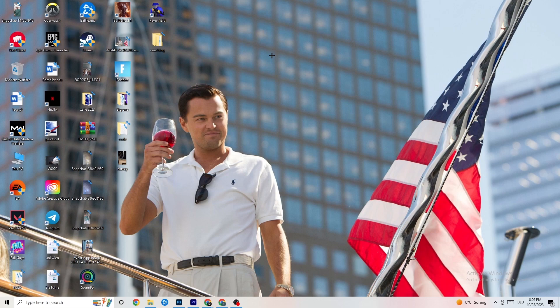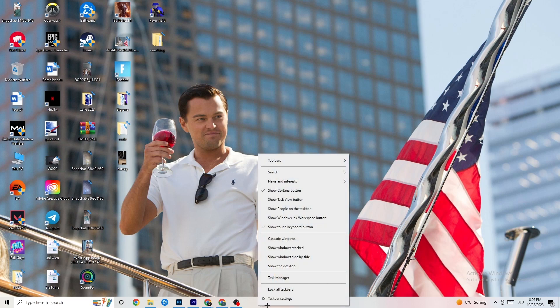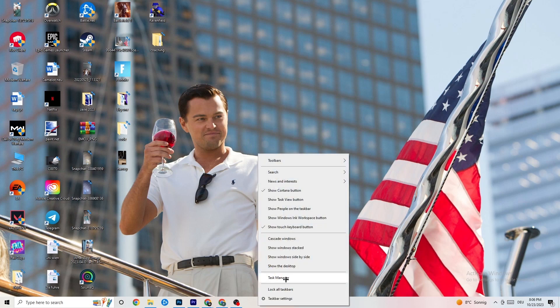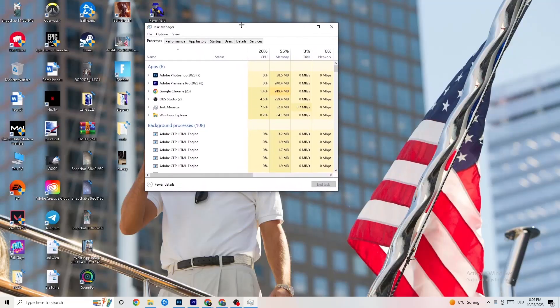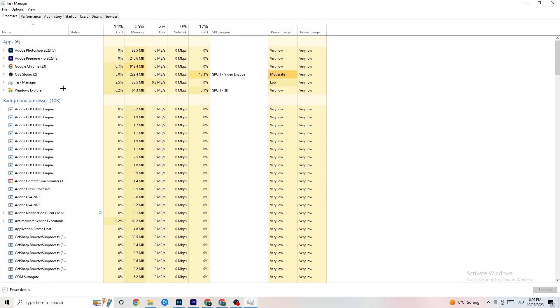That was the first step. The next step is to go to the taskbar, right-click it, and click 'Task Manager'. You'll be able to see every single program currently running.